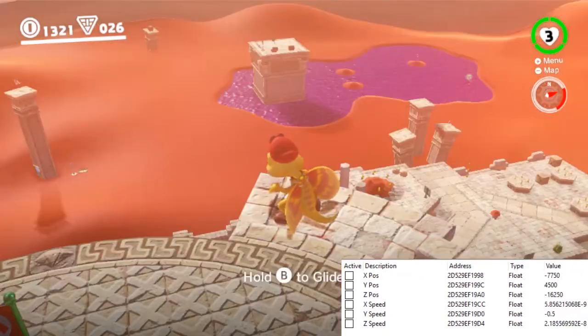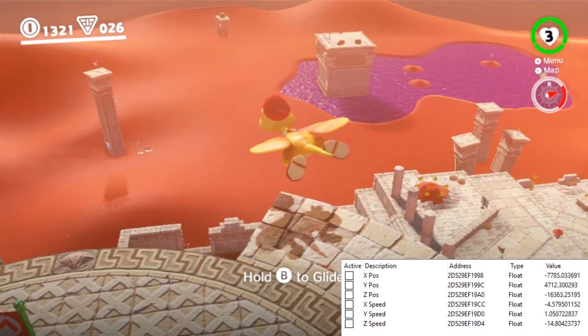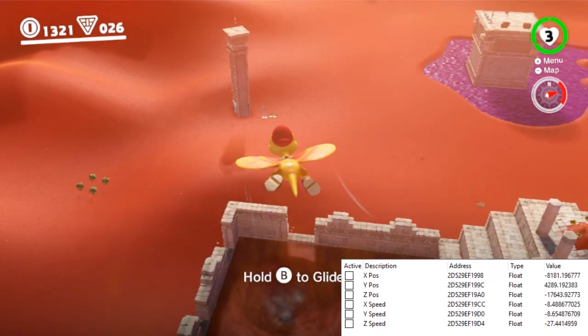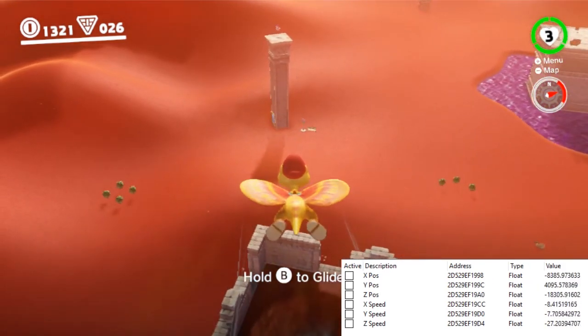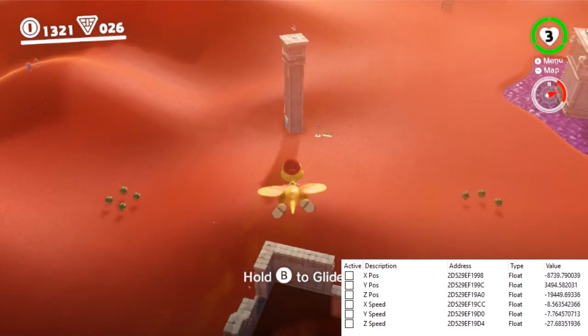Glide-on has a gliding speed of 29. When he stops gliding, the downward acceleration he experiences starts at around 1.3 and decreases each frame by about 0.03. The numbers for Glide-on aren't exact either, as it's difficult to isolate them.